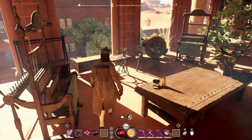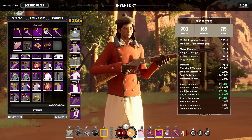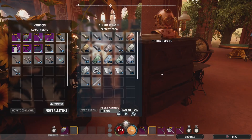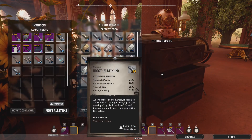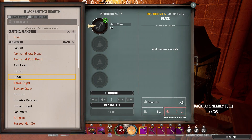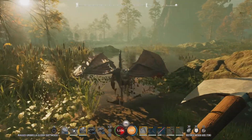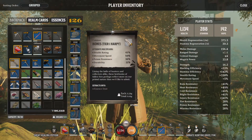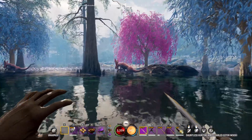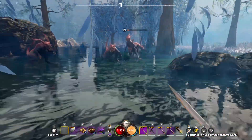Crafting in Nightingale goes beyond basic survival gear, enabling you to create specialised items and equipment tailored to your play style and activities. The parametric crafting system means that the choice of materials is crucial. Rarer resources not only enhance the overall gear score, but each material also imparts specific stats tailored to your needs. For example, utilising harpy meat, leather and bones in your food, gear and weapons bestows extra speed and stealth bonuses.